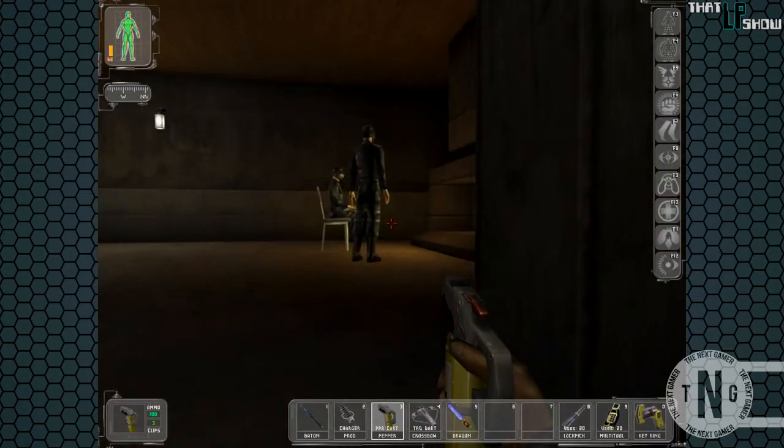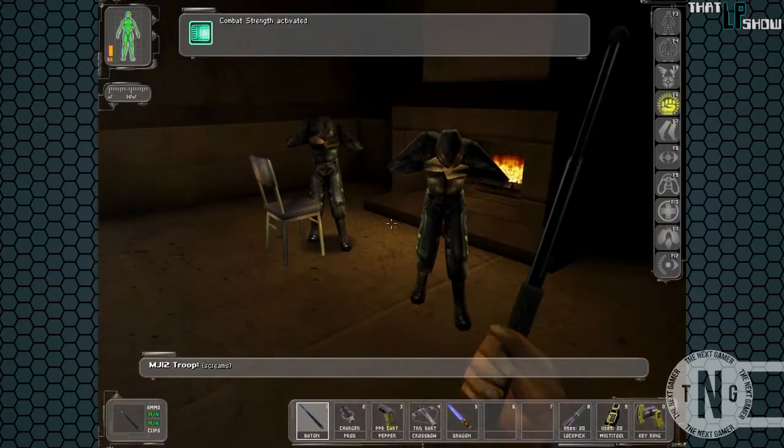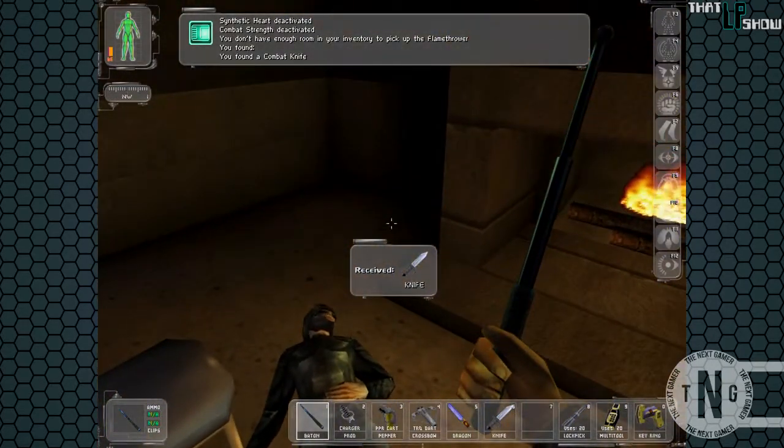I plan on springing on you guys and then knocking you out with my baton. There we go. You guys got anything on you? Nothing.